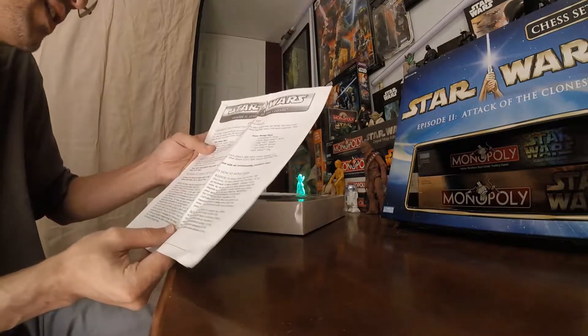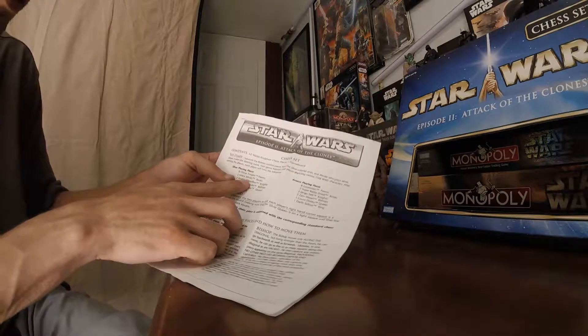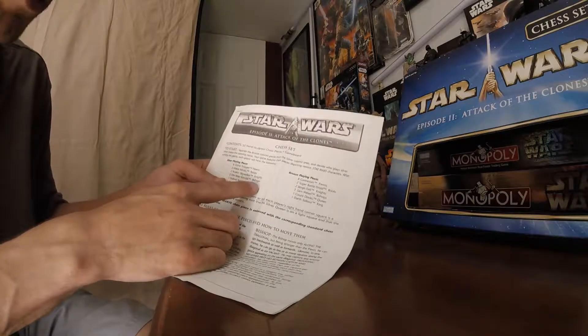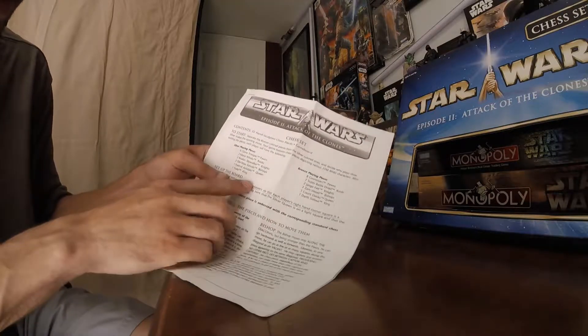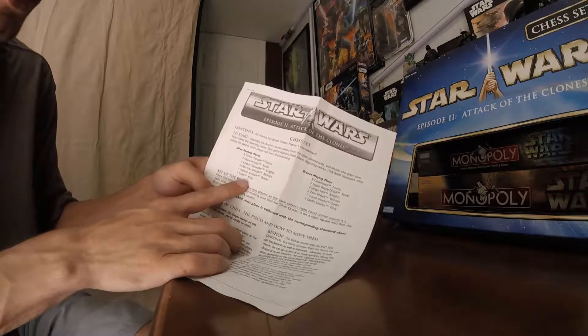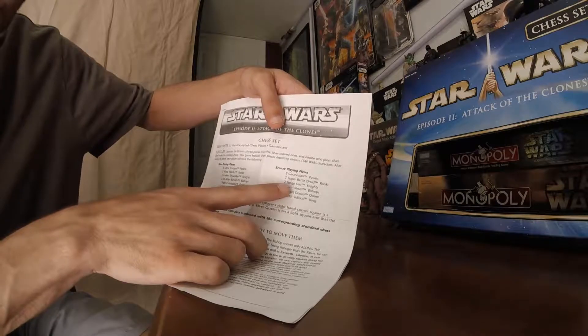The silver playing pieces: there's eight Clone Trooper Pawns, two Mace Windu Rooks, two Anakin Skywalker Knights, two Obi-Wan Kenobi Bishops, one Padme as a Queen, and one Yoda as the King.